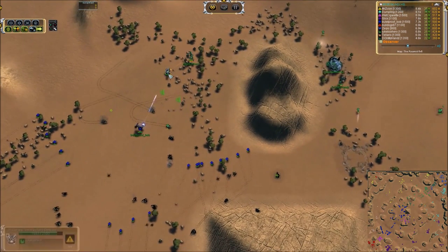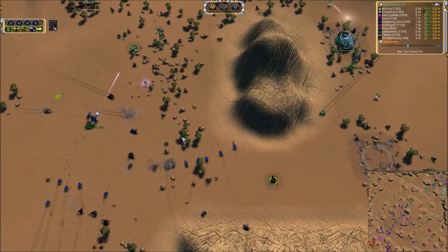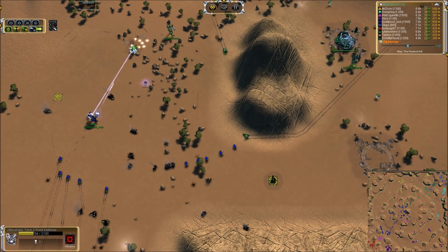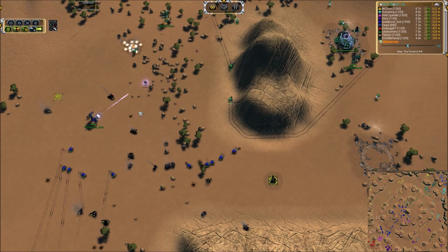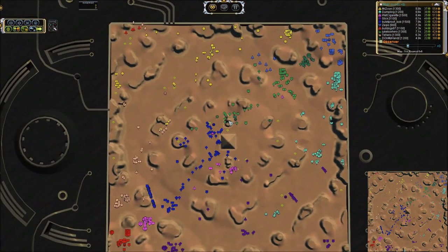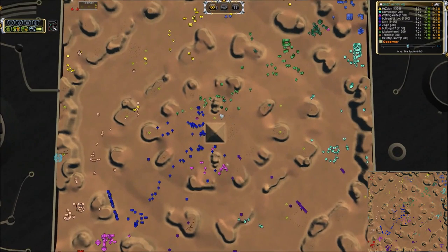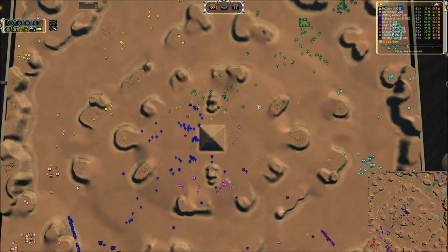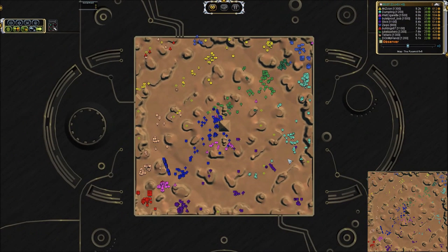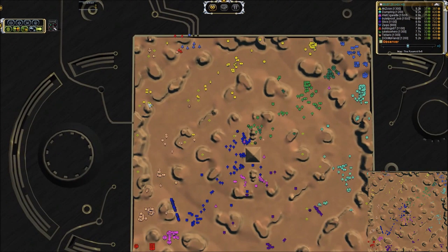Bulletproof Bob is going to bear down on Jukebox Hero. Jukebox does have the T2 upgrade on his ACU and is building a Seraphim point defense — a beam weapon that just rakes across T1 units. It's redirected to fire at Bulletproof Bob, which is kind of a waste because it could have killed a lot more artillery. The ACU is basically a meat shield at this point — worth about 20 tanks and with a huge amount of HP relative to any tech one unit's DPS. You can burn off a lot of potential aggression by fronting with your ACU, and yet another drop is coming from the southern side.